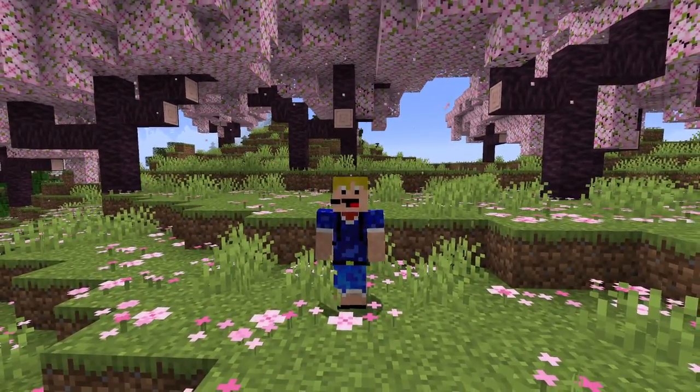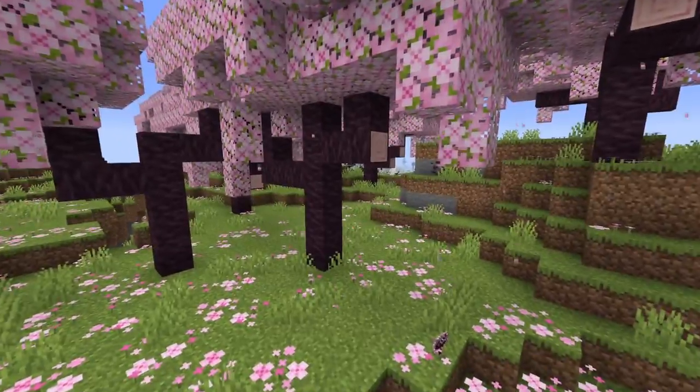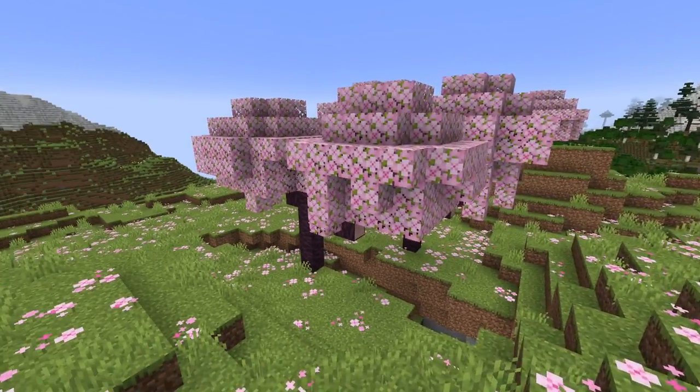Minecraft 1.20 adds one new biome to the game: the cherry grove biome. It comes with these beautiful cherry blossom trees with dripping particles, pink petals on the floor, and also generates with bee nests, sheep, pigs, and rabbits.